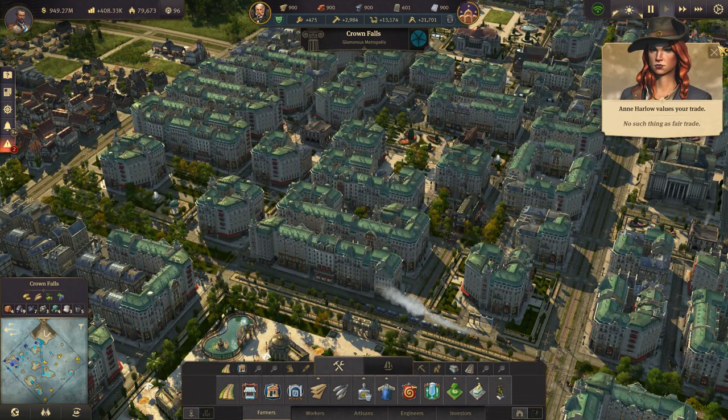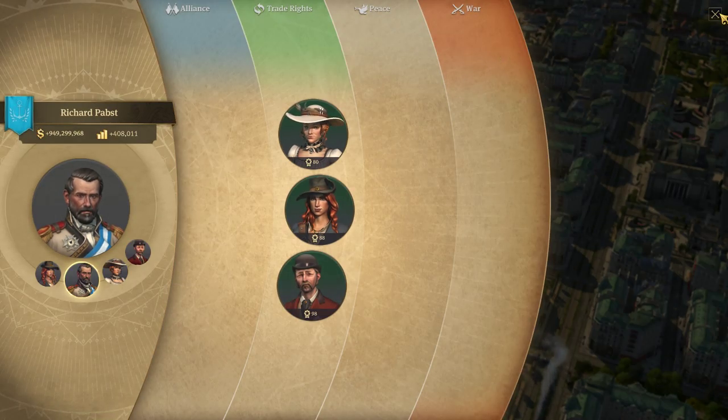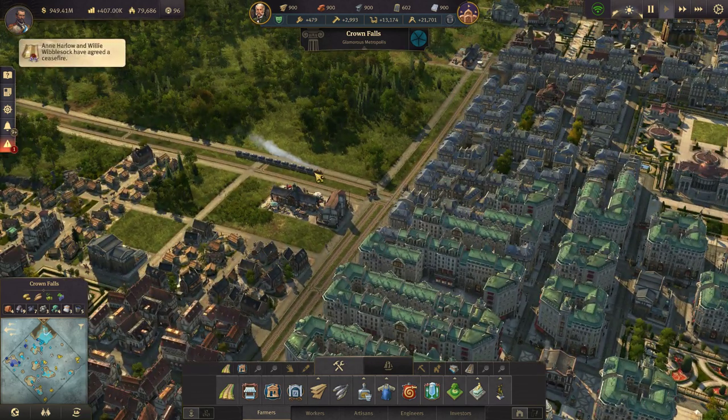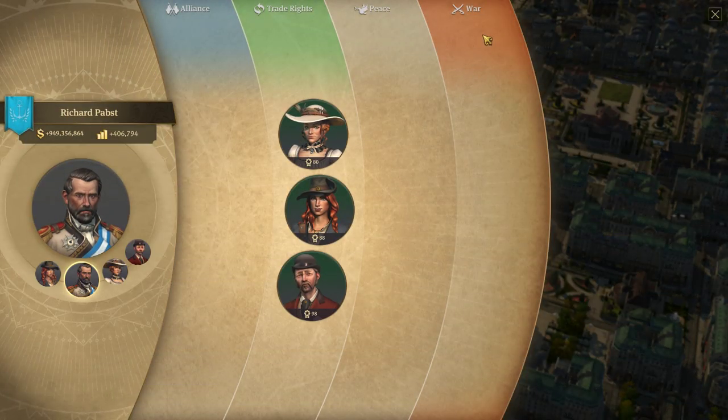I want to quickly address a few things that have been brought up in the comments. Someone mentioned asking why I don't just declare peace with whoever's attacking the new world. That would be Jean, and as you can see right here, he doesn't show up in the diplomacy menu. This is a known bug with the game where he just disappears sometimes, and I think I might have a way to fix it.